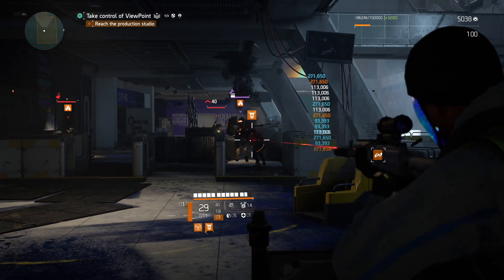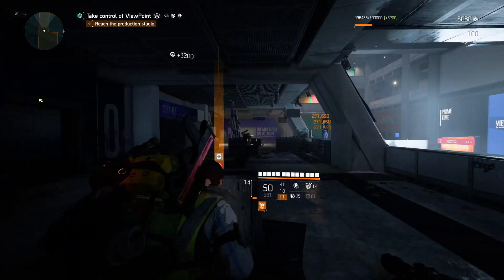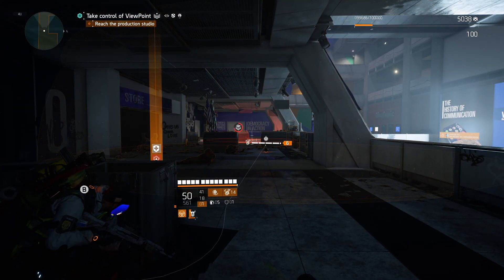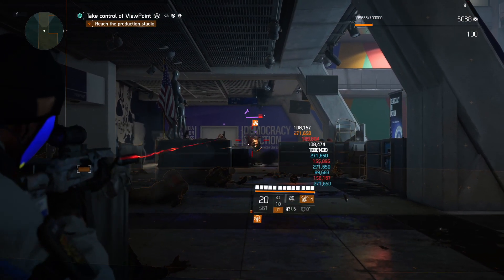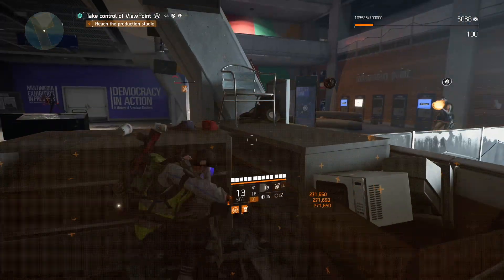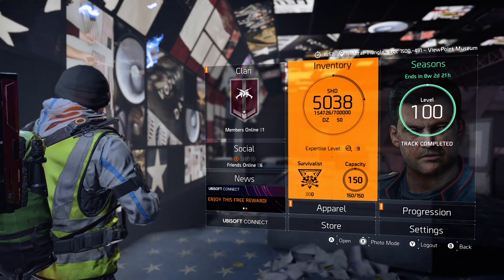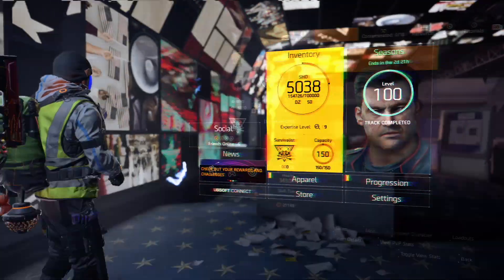Back to this never-ending seeker mine build. Most people use cluster seekers, but not here. Pairing fire starter seeker mine with Achilles Protocol gear set gives you insane skill damage and status effects. This seeker mine will make your enemies burn forever — almost 25 seconds. Compare that with the fire starter grenade launcher at only 9 or 10 seconds — I'll show you the difference in the build.